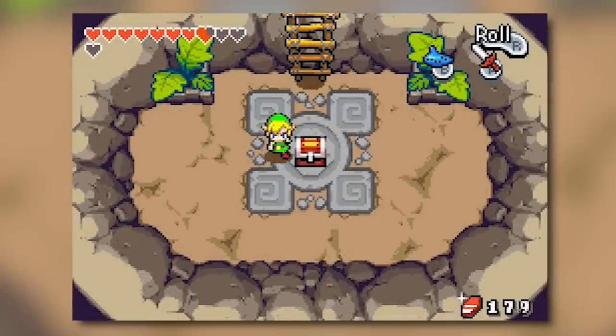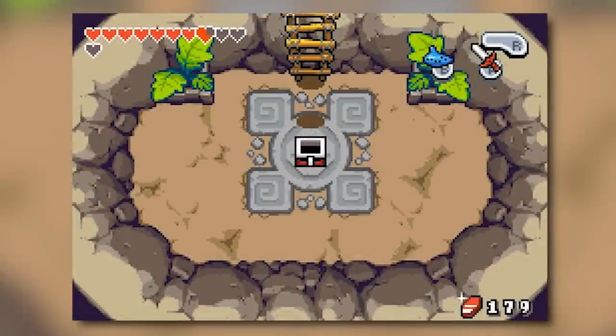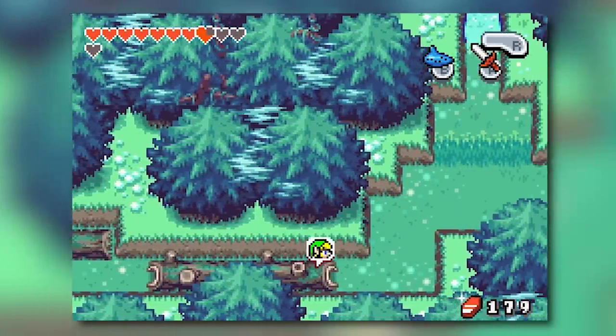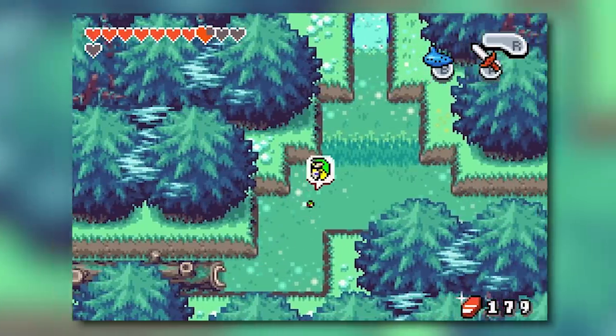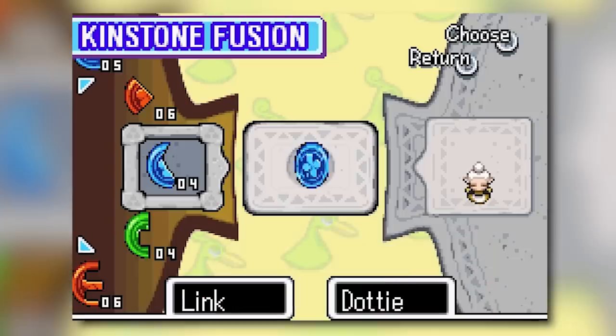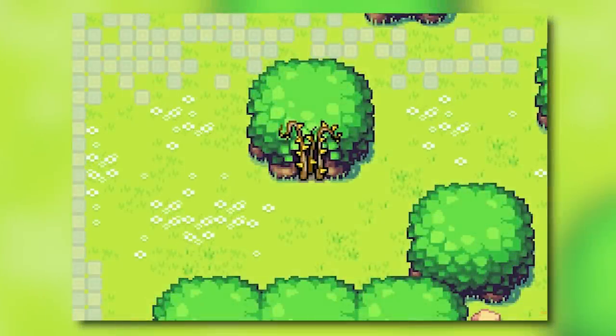It got to the point where I'd open a chest, find a kinstone, and say to myself — yep, another kinstone. Beautiful. On the surface I can see that the kinstones are supposed to serve the same function as the rings, giving you a bigger incentive to explore by offering rewards that have the potential to be very rare, all from relatively mundane activities. While kinstones are more valuable than money in several instances, their importance feels artificially inflated.